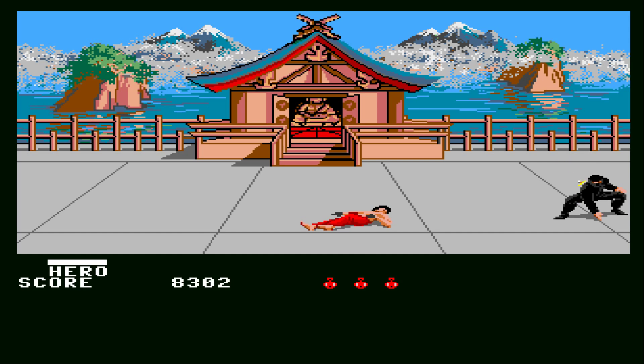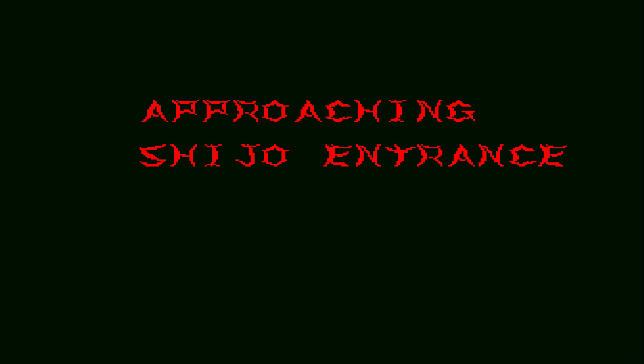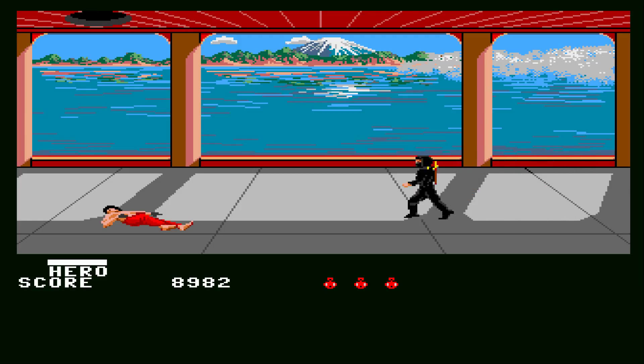And this is pretty much the whole game. In order to get to the next area, we need to go back to the Shijo entrance. You'll notice there's a hole in the ceiling up there — you need to position yourself directly below the hole, push up, and up you go.